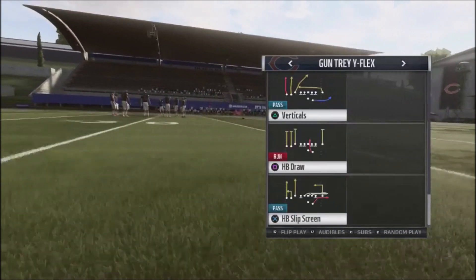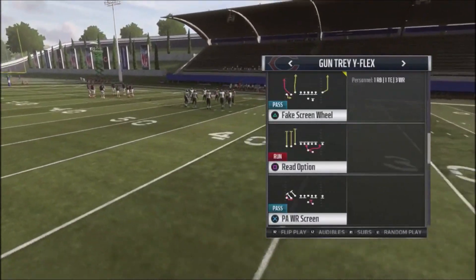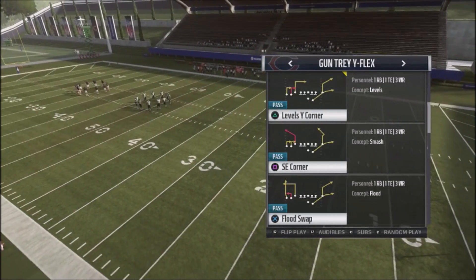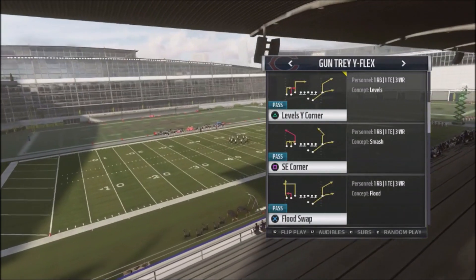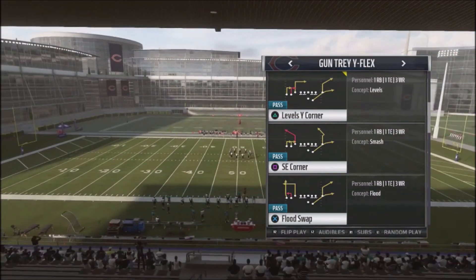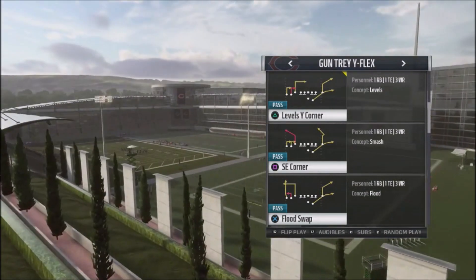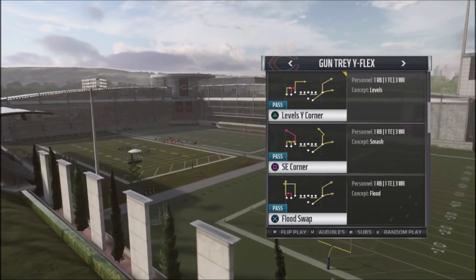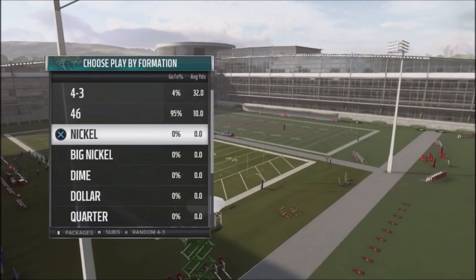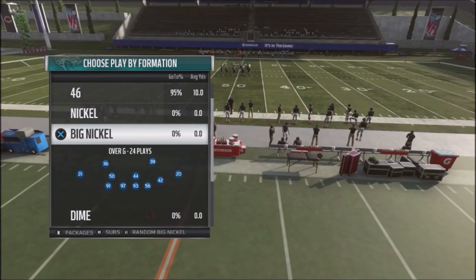This might be something helpful if you've been struggling on offense to get easy completions and first downs. The play I was labbing was Level Y Corner, and this is still a very effective play. But a lot of the route combinations we had before, you can't really run this stock consistently with confidence, because if they lock up that right side, the left side is really easy to lock up too. So I discovered a concept that can help you get easy first downs and completions and drive your opponent crazy.